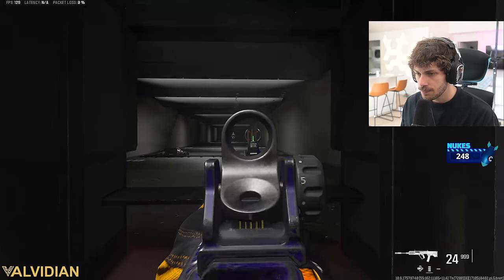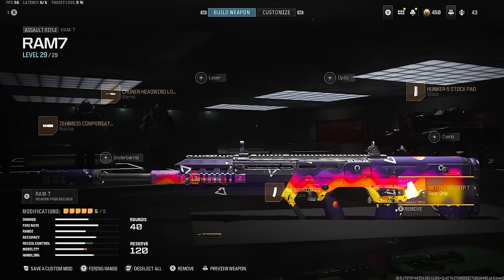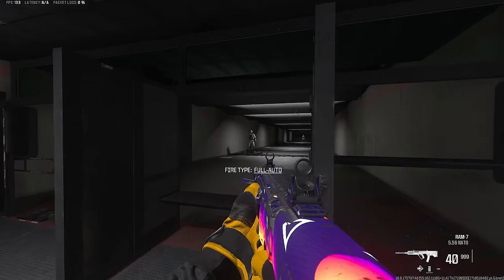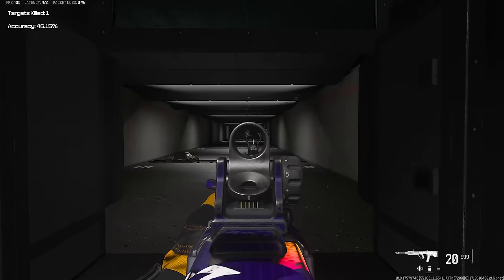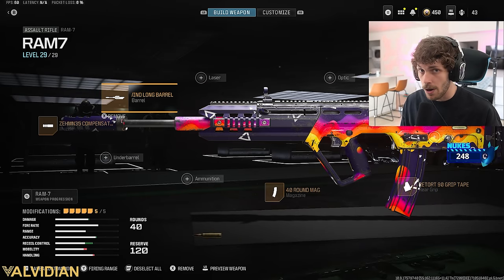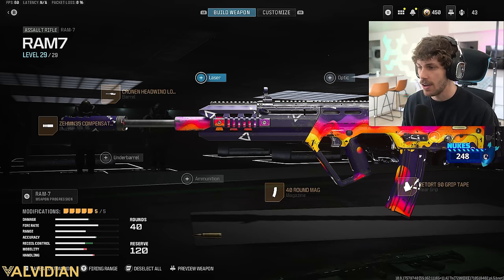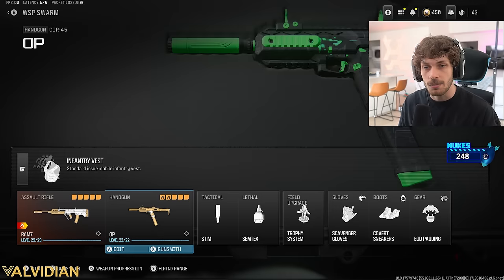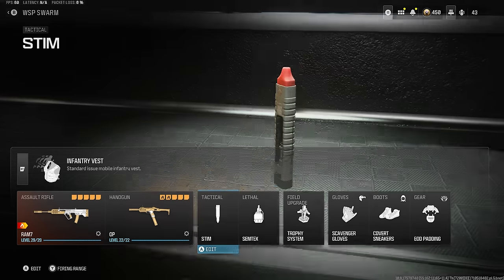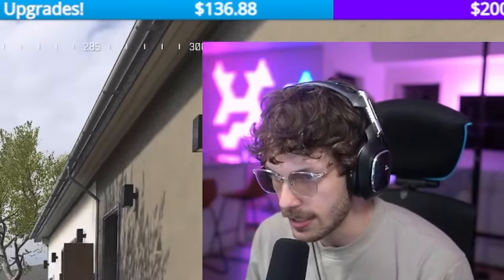Now our gun is at the point where you can hand the remote to your grandma and she'll be able to control it - brain-dead easy to use. I also want you guys to try another build: just add the Casus Break instead, and the gun will have literally zero side-to-side bounce, though there will be more vertical recoil, so it takes some practice. For my secondary I was using the Core 45, running Stim, 7-Tex, Trophy System, Scavenger, Covert, and EOD. Let's get into it.